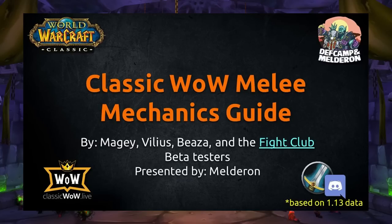This guide is chiefly for warriors and rogues. However, there is information relevant for shamans, paladins, hunters, and druids. The link for the Fight Club Warrior Discord is in the description below, and there are timestamps in the pinned comment so you can navigate this guide at your own pace. There will also be a link to Google Slides so you can read these slides whenever you want. And, as with all my guides, it will be available on ClassicWoW.live.